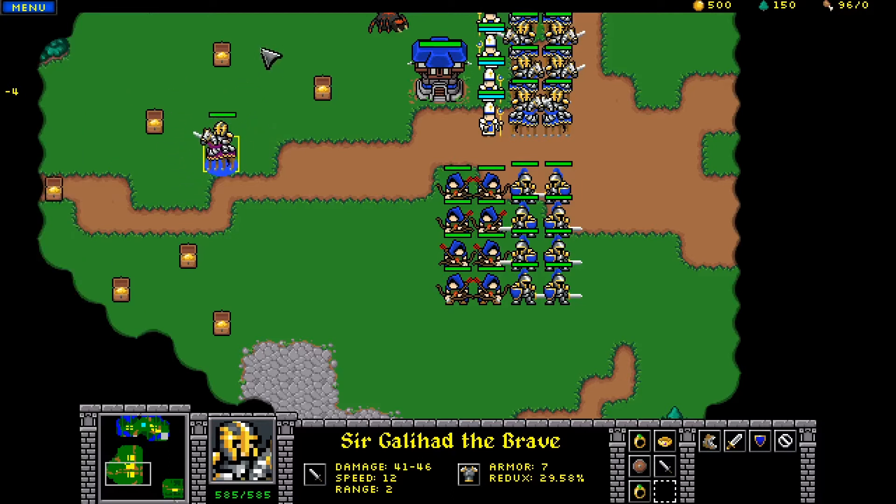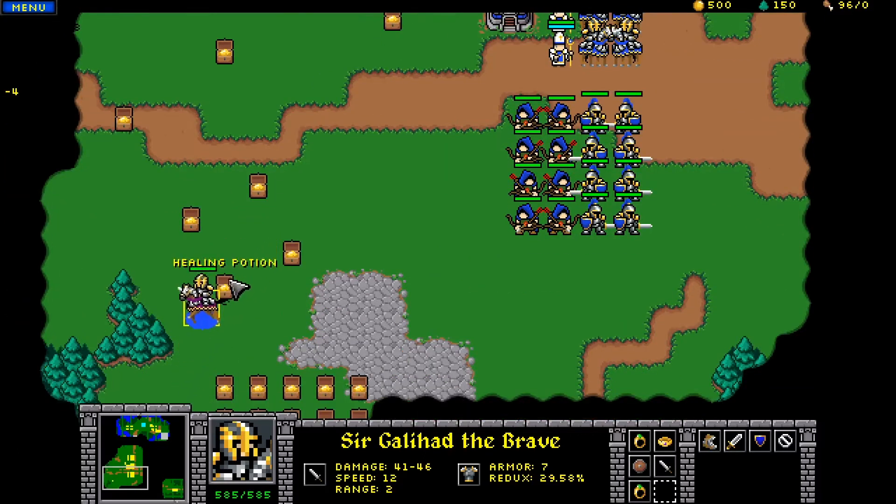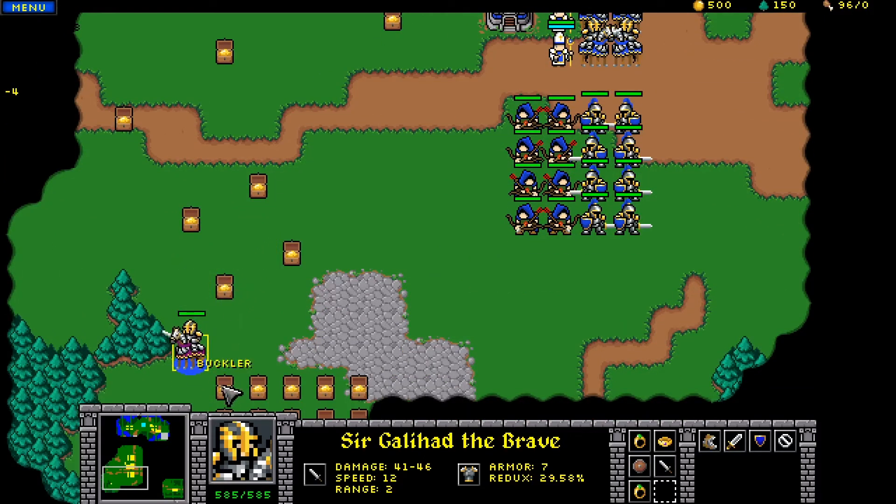Ring of Regeneration, Buckler, Ring of Health — we've got that. Healing Potion. I think we've got everything. Do we have all the items?